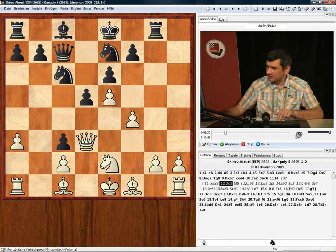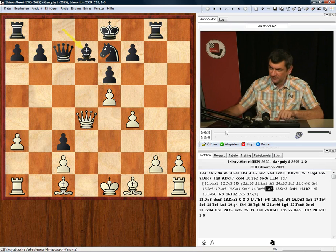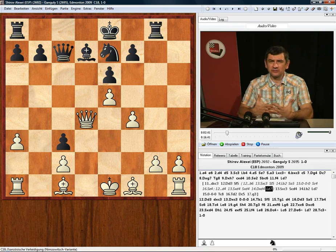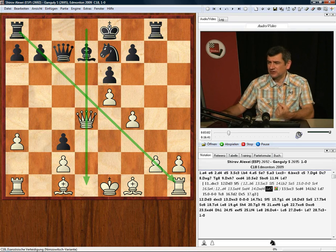Against me, Kamski played a very strong and interesting idea: d4. I would recommend you to take on d4, because if d4, Nd4, Nd4, Qd4, Bd7 — his idea is that he has a very good rook on g8. He makes pressure on the g-file and on the big diagonal h1-a8, and maybe our queen is misplaced in the center. So we have to little by little try to improve our position. The philosophy of white's concept is to improve the position and if possible exchange some pieces.